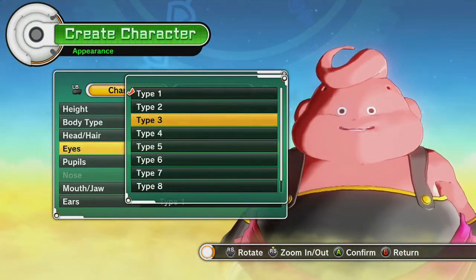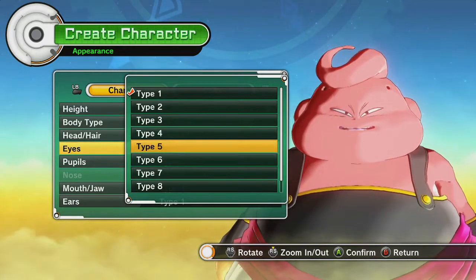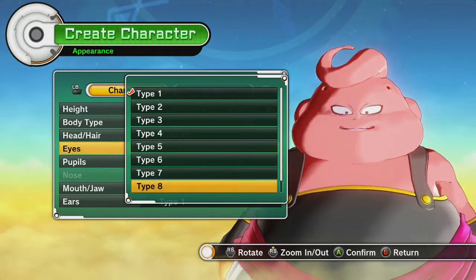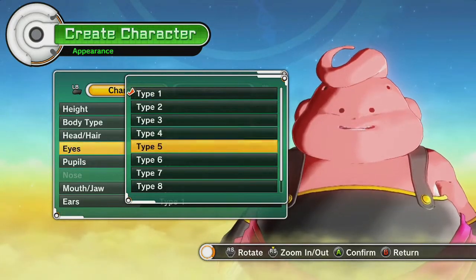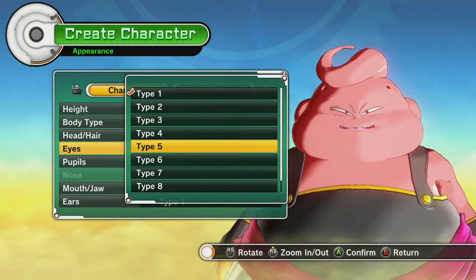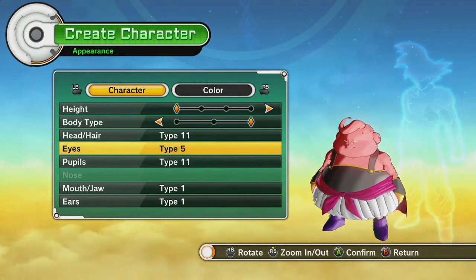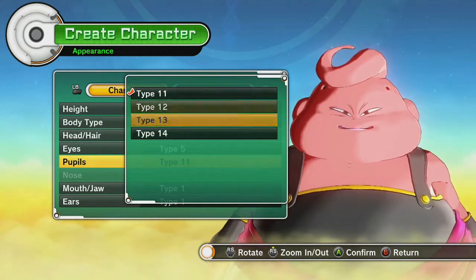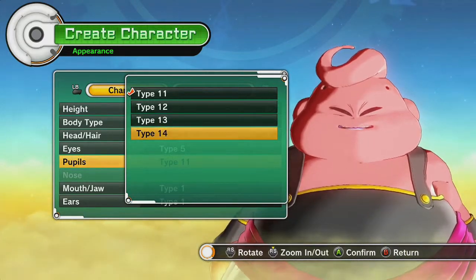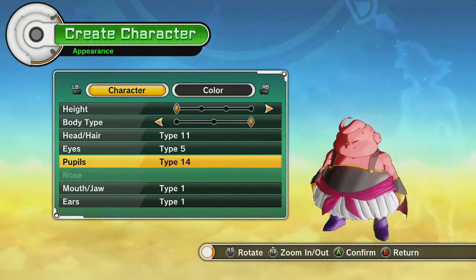Eyes. Does he have eyes? Oh, that's creepy. Again, not as many options as there are with the Saiyans. We'll go with these weird, creepy angry eyes. Actually, we'll go with black eyes — I like the black evil.